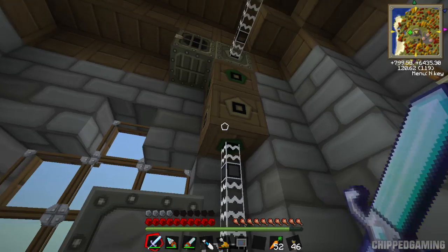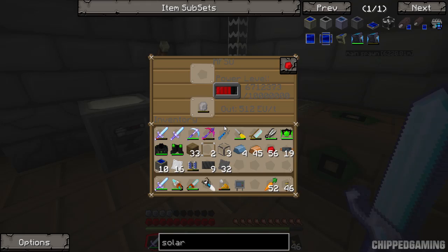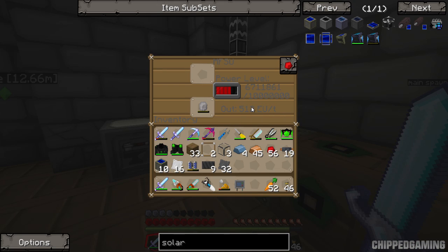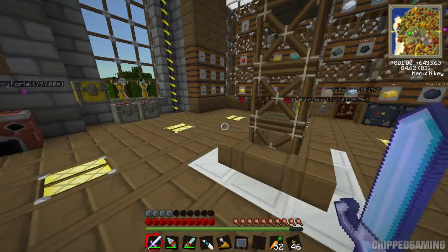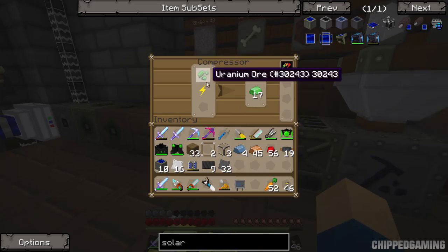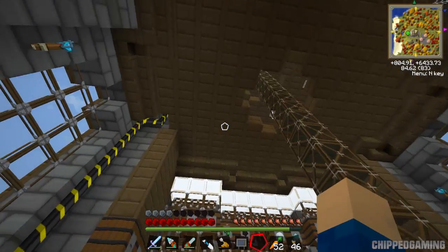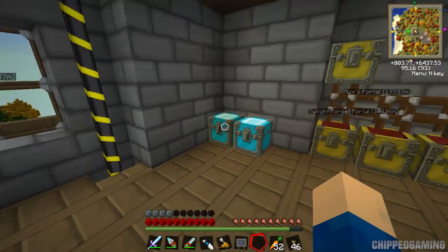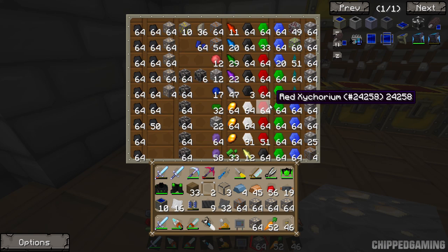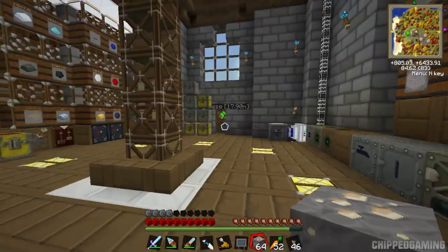The bottom machine is draining everything - that is gaining power now with the engines and the solar panel running, which is actually really good for one advanced solar panel. But it's still losing power overall, so I'm going to make the rest of the solar panels. There's one spare iridium compressing - might as well let that finish. I'm going to macerate four stacks of iron and smelt half into refined iron - I'll do that between cuts.